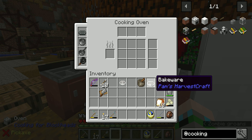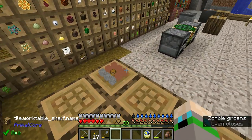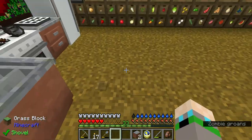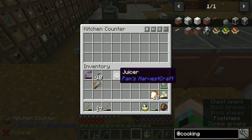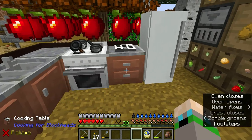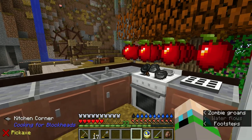And then the baking dish. Excellent. And then we're gonna make two kitchen counters — or cabinets — because they're storage. Juicer, mortar, mixing bowl, cutting board. Now we need to test — we need to make something.